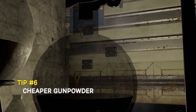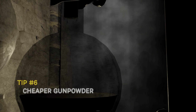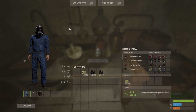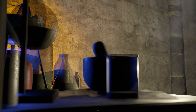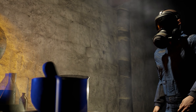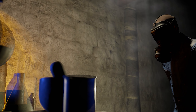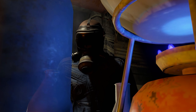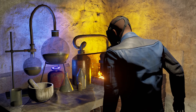If you are in the process of crafting gunpowder, avoid crafting it yourself and instead invest in a couple of mixing tables, since it's cheaper that way. It takes 20 sulfur and 20 charcoal to craft 10 gunpowder on a mixing table, as opposed to 20 sulfur and 30 charcoal if you craft it manually. You can also make a lot of mixing tables, which makes the process much faster.